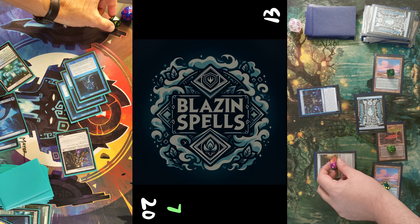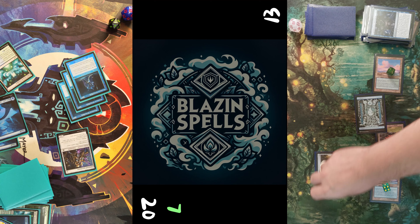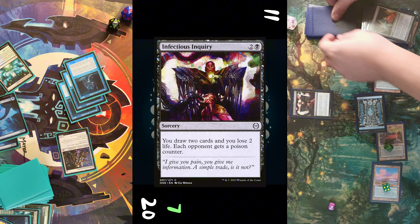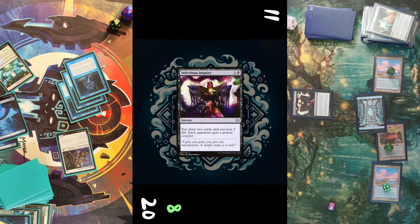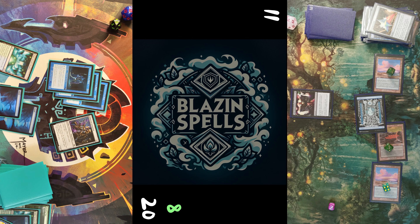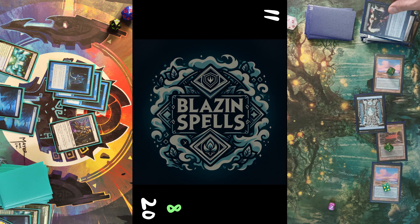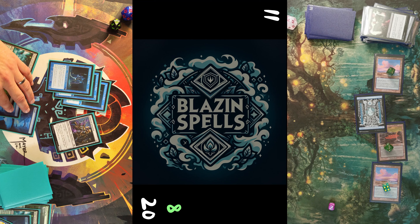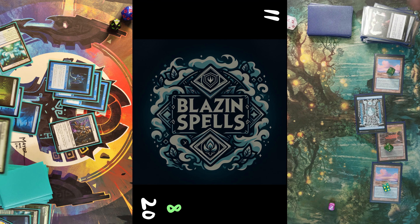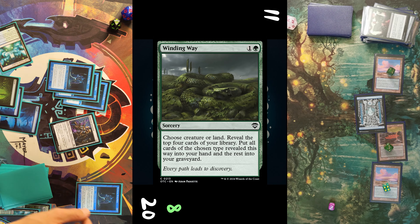Mill cards going into his graveyard. He proliferates at this point, so I'm going up to seven poison counters, and he proliferates the rest of his board state. He sacrifices the Prism to cast another Infectious Inquiry — I get my eighth poison counter, he draws two, loses two, and passes turn.